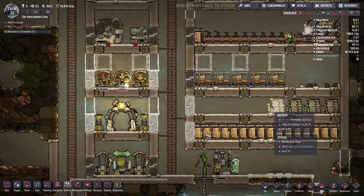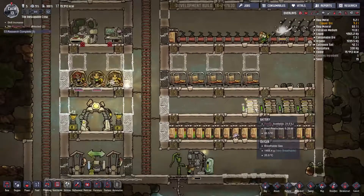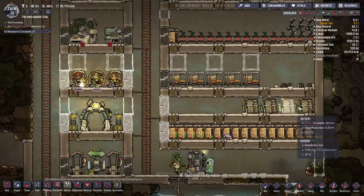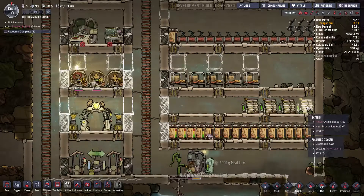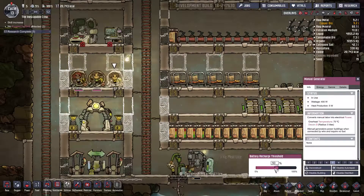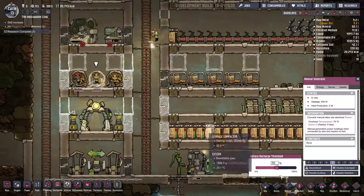We might have to start thinking about getting some more power by using coal generators. This is kinda slow — very slow. Luckily they don't have to do it every day, I think. I could lower the threshold to, like, 25% on all of these.